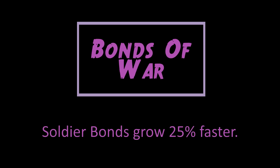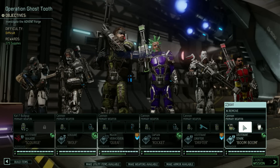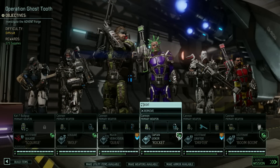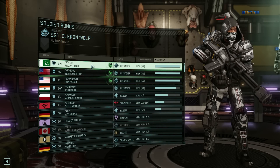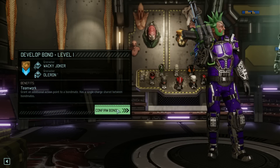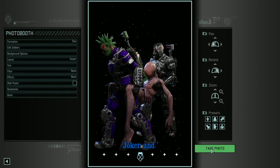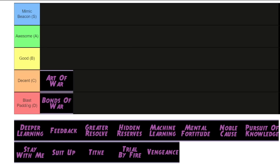Bonds of War increases soldier bond rates by 25%. Regular viewers will know I'm not a massive fan of bonds, so my disposition towards this one is negative. Bonds level up at different rates depending on the compatibility of the two bonded soldiers — high compatibility means fast leveling, low compatibility not so much. This has the same flaw as Art of War: a percentage-based increase means soldiers with low compatibility benefit the least, and they're the ones who need it most. I'm dumping it in Blast Padding tier — it takes a flawed mechanic and adds a fairly useless buff. I wouldn't take this order in a million years.